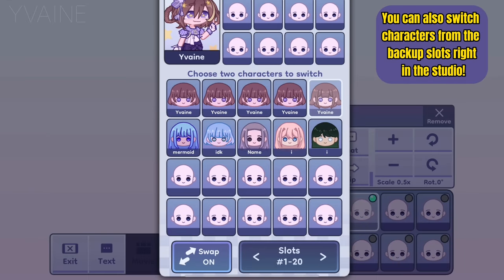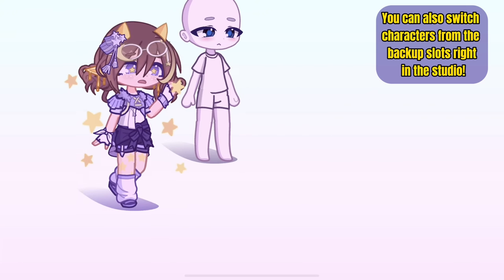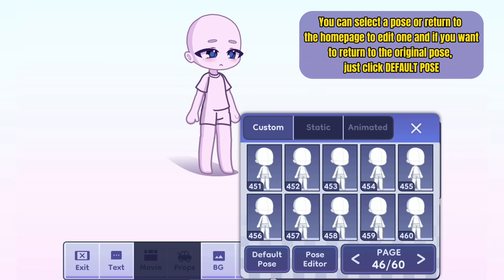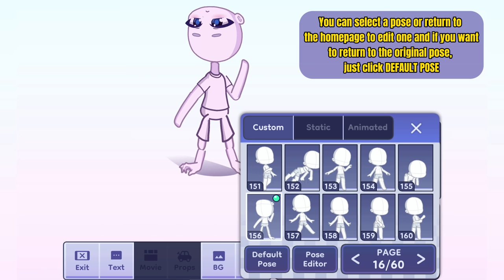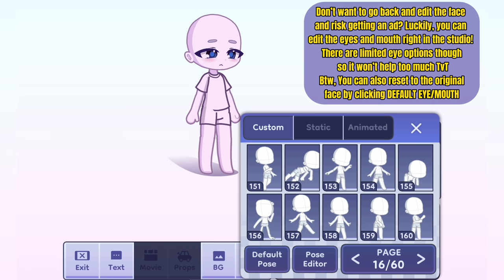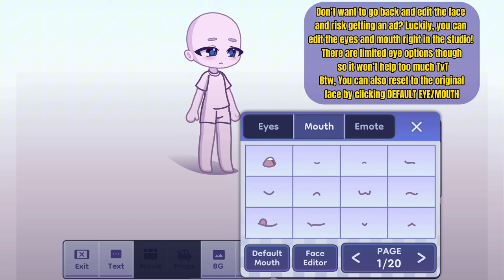You can also switch characters from the backup slots right in the studio. You can select a pose or return to the home page to edit one, and if you want to return to the original pose, just click default pose. Don't want to go back and edit the face and risk getting an ad? Luckily, you can edit the eyes and mouth right in the studio. There are limited options though, so it won't be too much help. You can also reset to the original face by clicking default eye or mouth.